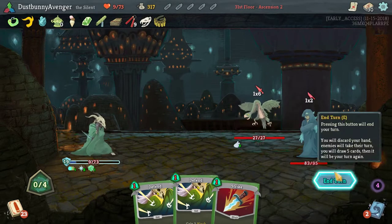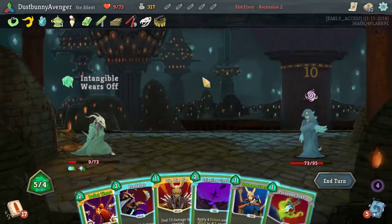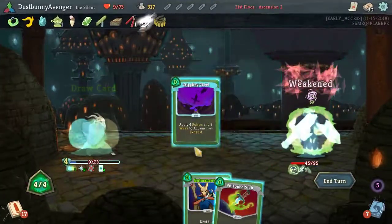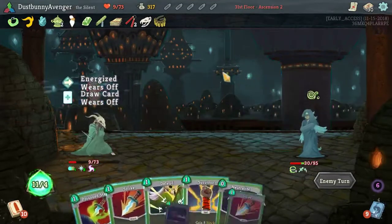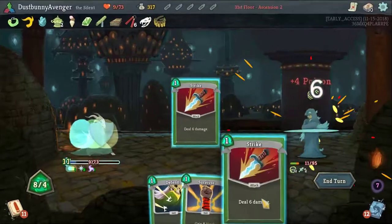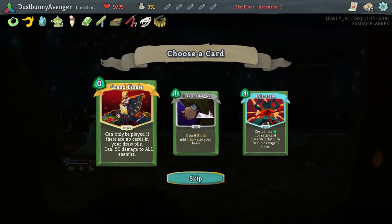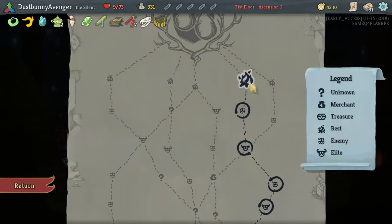Doing 8 damage to me and they're taking a little damage themselves. He's dead — that's unfortunate for you. Predator's free, that works out — poison and weak. Outmaneuver helps next turn, a little bit of damage and poison. Neutralize, Cloak and Dagger, couple Shivs, Poison Strike, Strike — it's dead, let's go! We get two turns on these guys. Grand Finale: play if you have no cards in your draw pile — could potentially work. I'm gonna take the block.